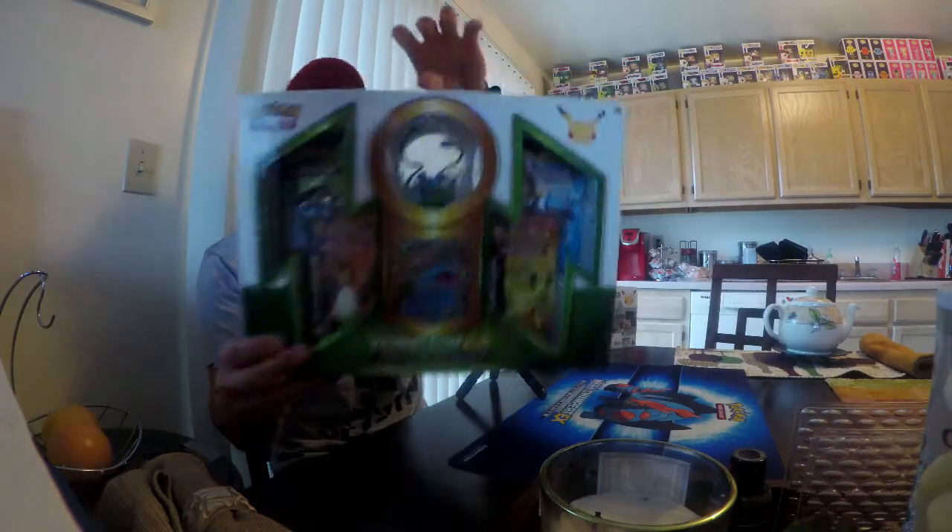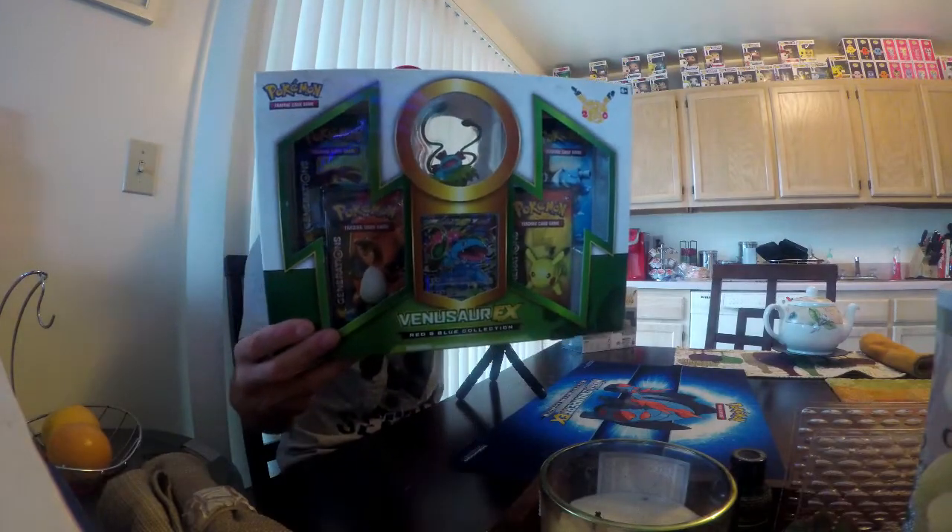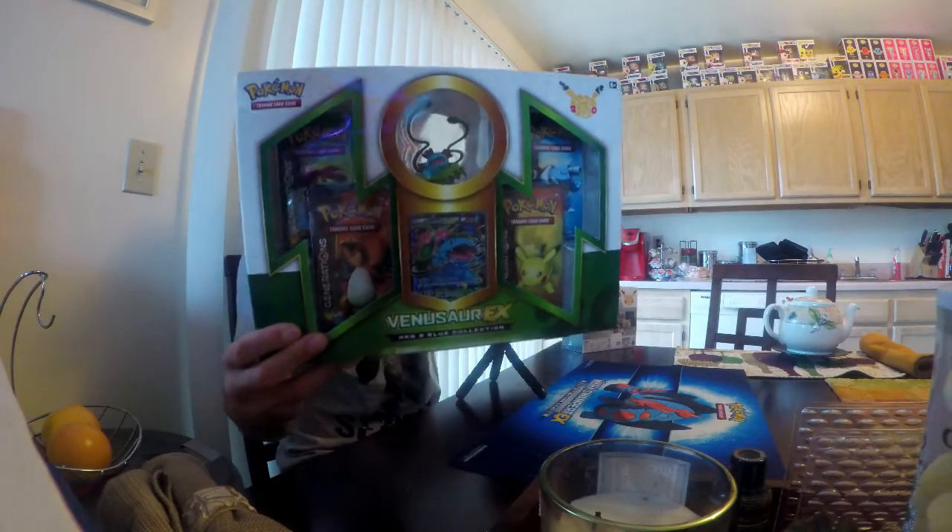Welcome to Cletus Selling Has No Life. It is Tuesday, so it is Trading Card Tuesday. Today we are opening a Venusaur EX Red and Blue collection. Every Tuesday we open up a bigger box than we do on Saturdays — Saturdays we do the smaller boxes, maybe a tin, but on Tuesdays we open up bigger boxes that have four or more packs.